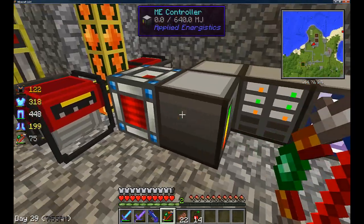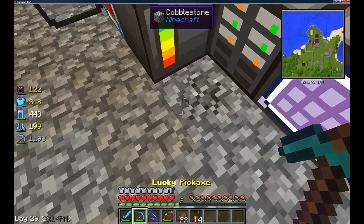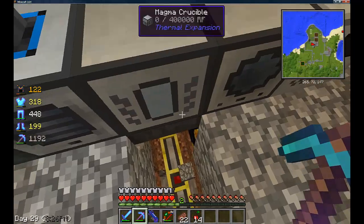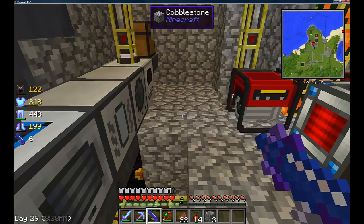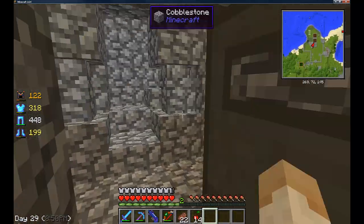Everything from here is connected to my ME system. I've done it a weird way — there's an ender chest pumping everything in, and then hoppers underneath directing straight to there. I've also set up another quarry, just felt like testing it out with lava power, and it's running pretty well actually.